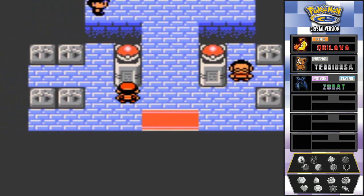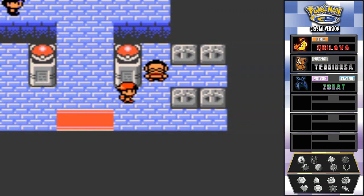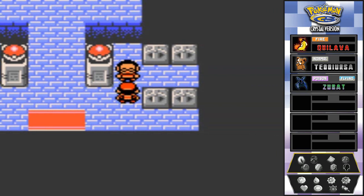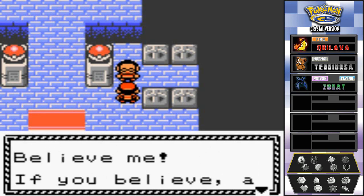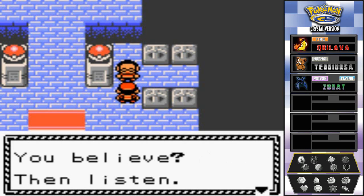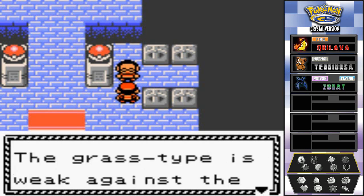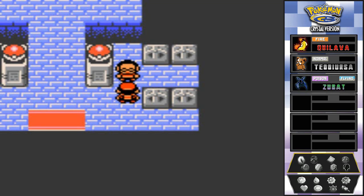Here's the Violet City Gym - the very first gym in all of Johto. Nobody's ahead of us, probably because our rival doesn't need gym badges. There's a guy at the entrance who gives advice: 'The grass type is weak against the flying type, keep this in mind.' That's literally it - are you serious?